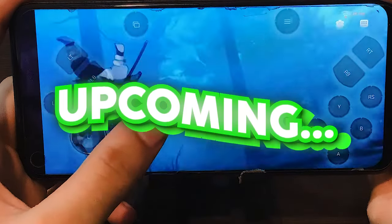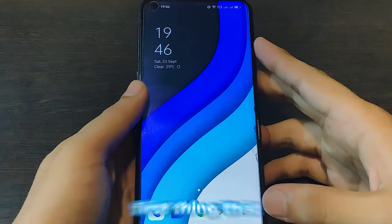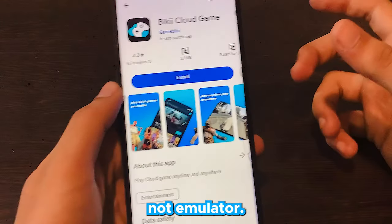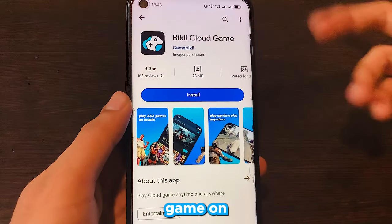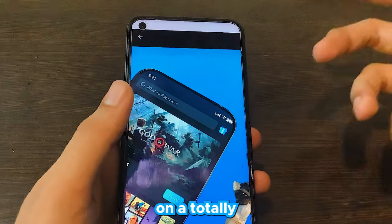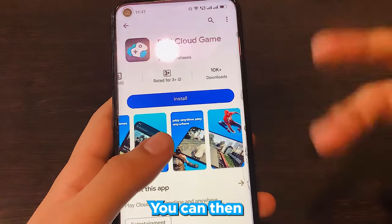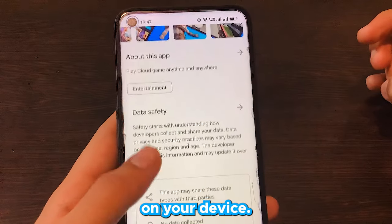This is Demon Slayer Hinokami Chronicles running on an Android device. Let's get started quickly — the first thing we're going to do is open the Play Store and search for Biki. This is not an emulator; it's basically a cloud gaming service that lets you stream your favorite games onto your device. The game is processed on a remote device and streamed directly to your Android, and from your device you can control the game.